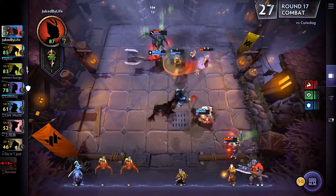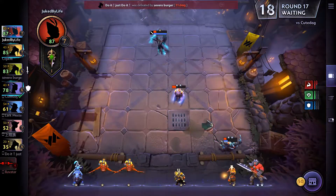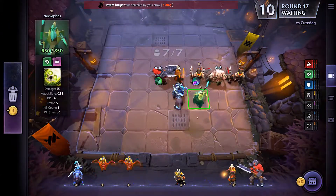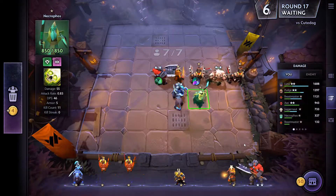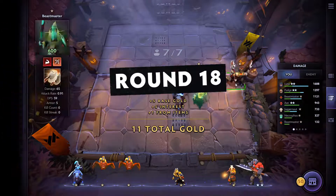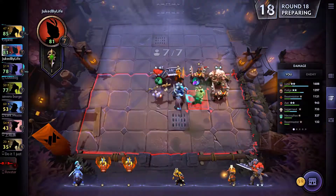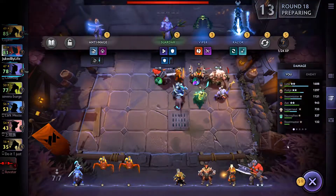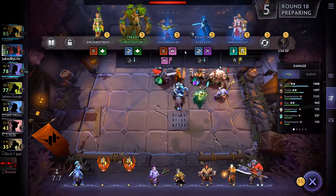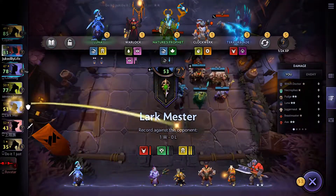We could go Naga — four Naga, four Brawny, one Luna. What about Warlocks? We have the Necrophos here; we don't have to keep him. He's not getting any stacks anyway, so maybe it's not even worth having him in. There's another Witch Doctor — maybe we put him in for the Warlock bonus. If I want to go Naga, I guess I can buy him. I might just have to give up on the dream of Trolls — and I think I am.